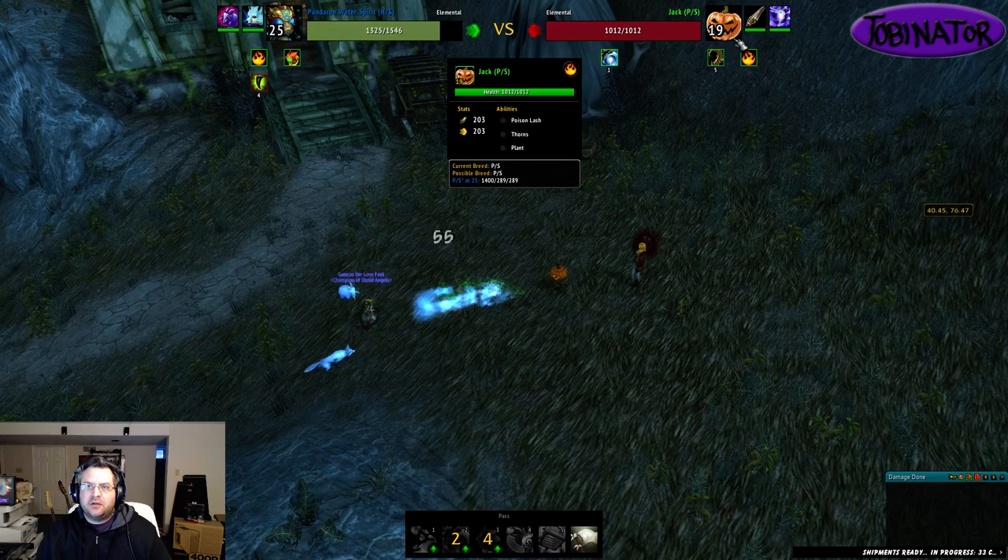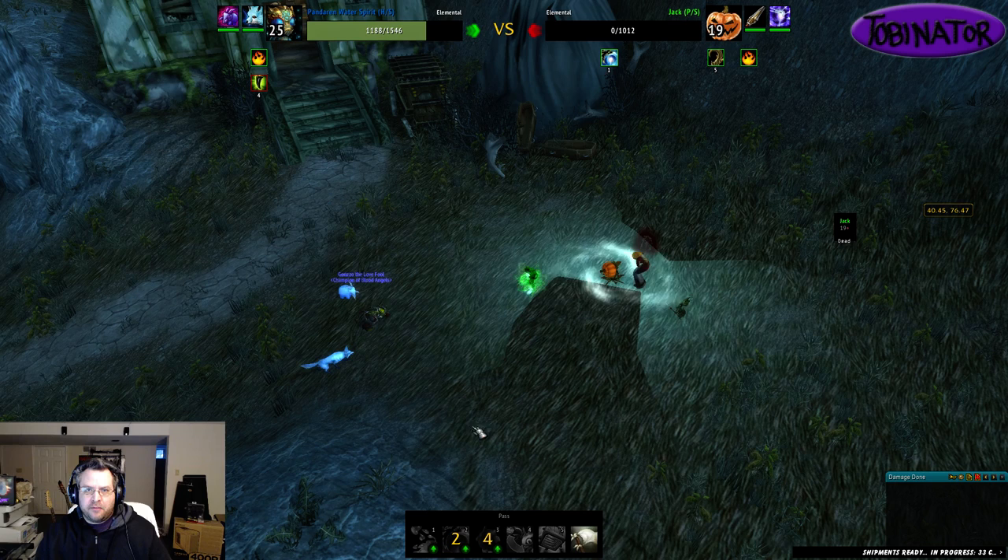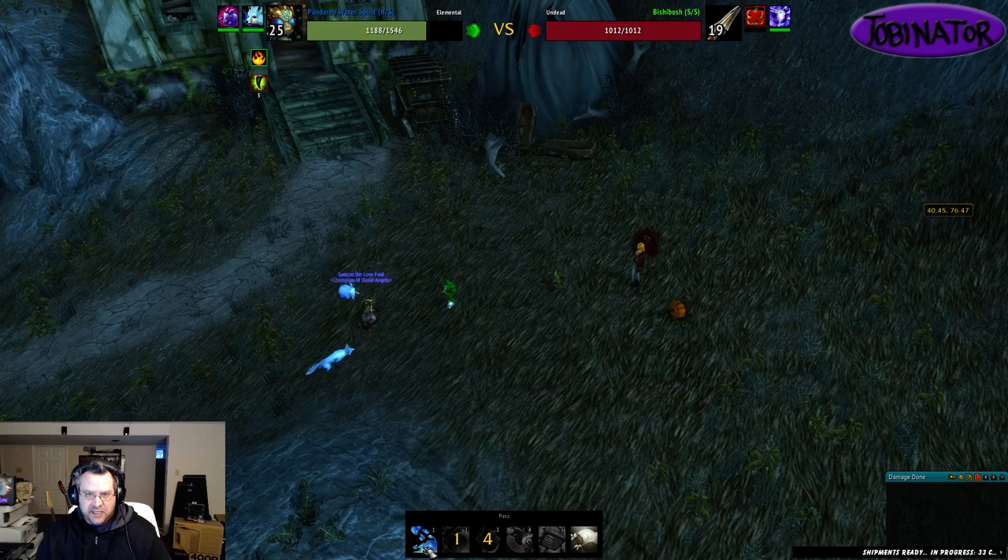The first pet, Jack, is Elemental, and then the next two — Bishybosh and Night Stalker — are both undead pets. Which is why I'm using the Alpine Foxling, sort of as a just-in-case, but I'm not even going to bother bringing him in unless I need to.